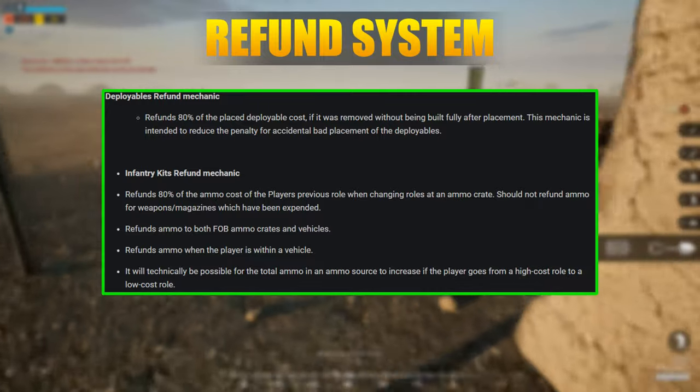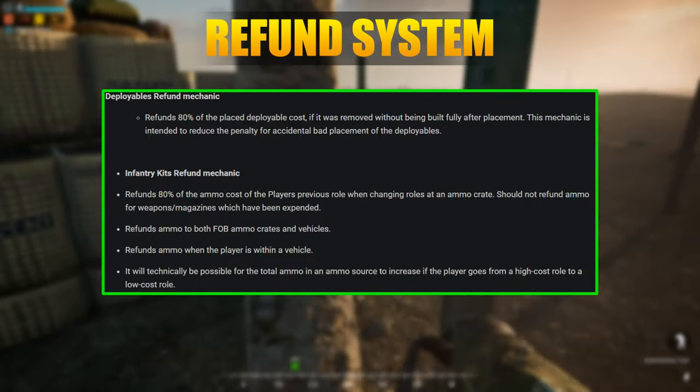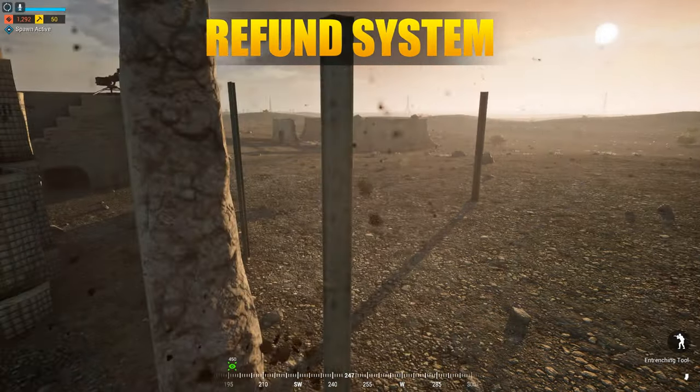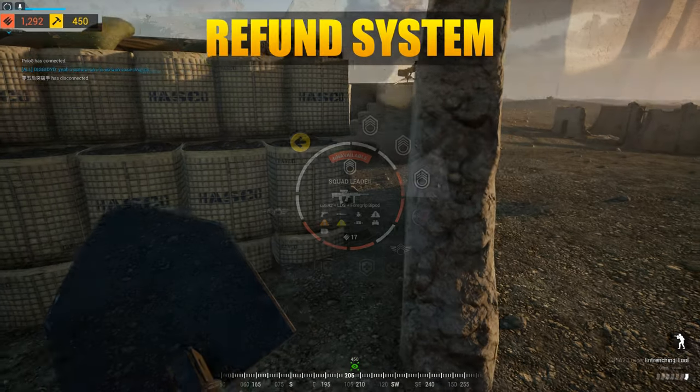A refund system has been added for supplies. Now if you swap out a kit or dig down a deployable at a FOB, you will get an 80% refund on the supplies used, which is quite nice.